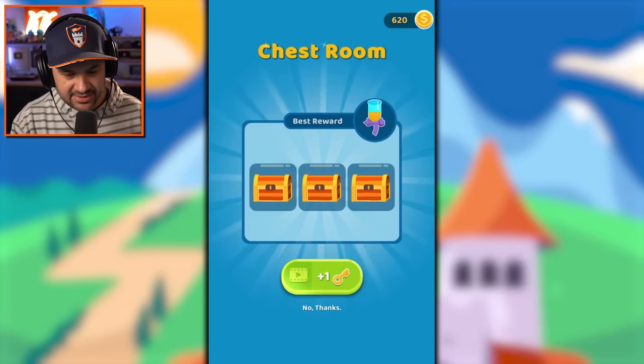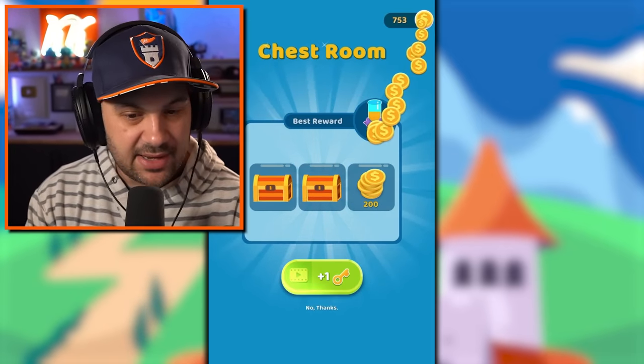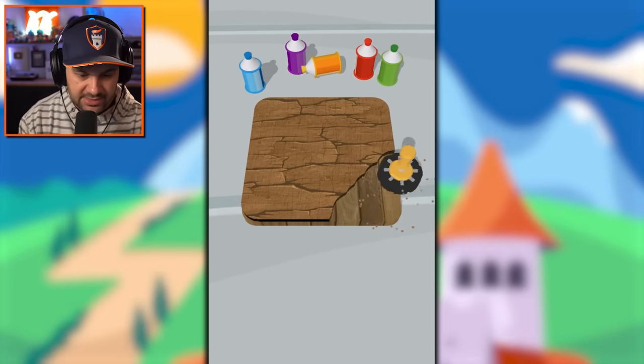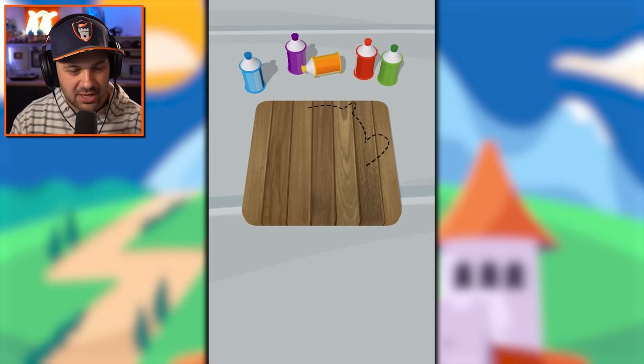I don't even know what this unlock is. I couldn't get it — I've got 200 and I'm not watching another ad. Get out of my face. Let's get new wood — beautiful, I like this. Let's make something cool. I'm getting really good at this, I'm feeling very good about what I've accomplished.